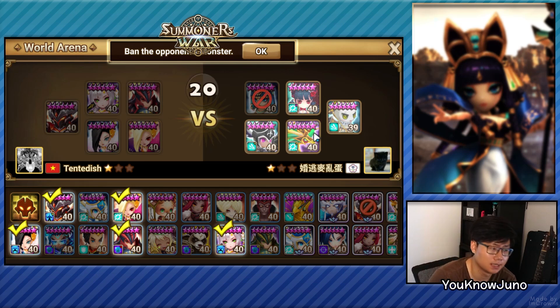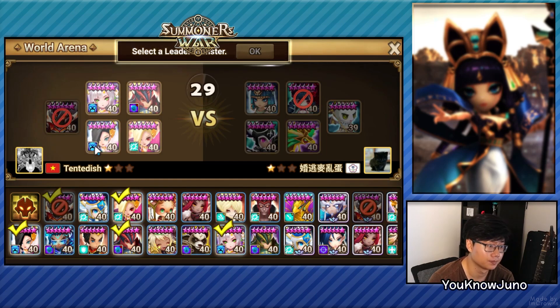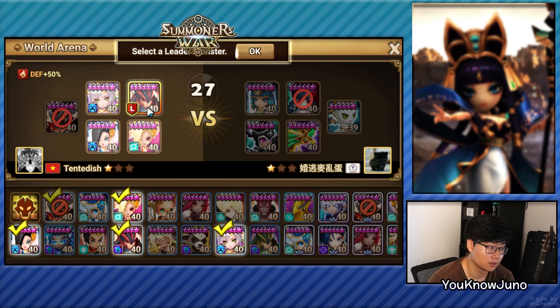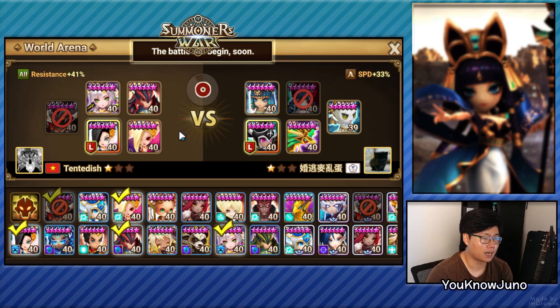Should we just ban this, or should we ban a damage dealer? We should ban this. Okay, we'll give him the defense break — let's see if he can survive. Most of their damage is wind, right? So let's try that. He's giving me a healer, but not a nemesis, so I don't think we can really cut.